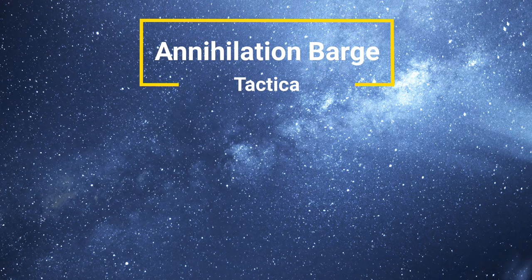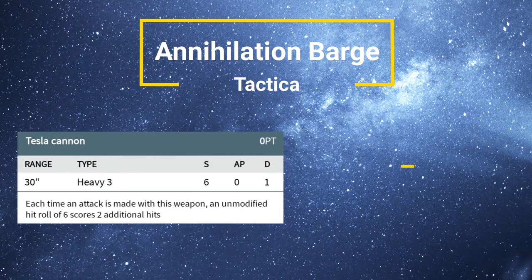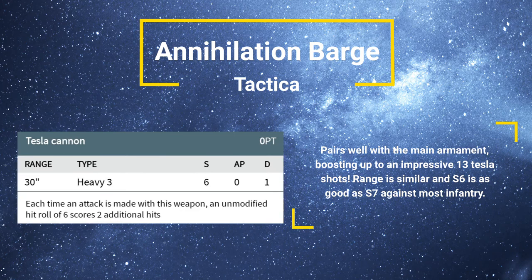For me, if I've already got the Twin Tesla Destructor, I won't double down on having the Tesla ability. The Tesla Cannon, with its Heavy 3 and 30-inch range, is going to be almost the same range as your Tesla Destructor. It's got 3 shots, so you're now firing 13 Tesla shots total. Strength 6, which isn't as high as the Tesla Destructor, but against Toughness 5 and below it's the exact same effectiveness, and it has again 0 AP and Damage 1. You're hoping to torrent models off the board, but it's not going to be great against two-wound models.